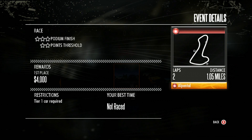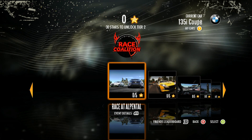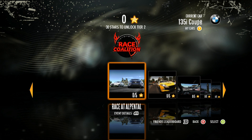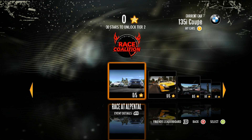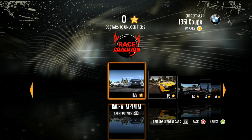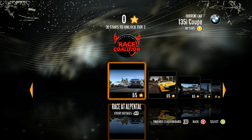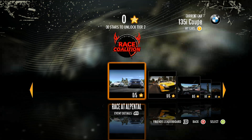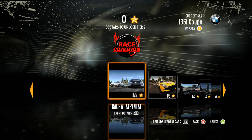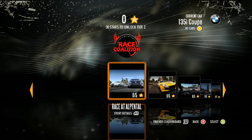At the bottom right you'll see the name of the race track, which is Alpental. Also, before the race picture you'll see zero out of five stars — that represents how many stars you can gain in that race. Once you complete it and earn all stars it will show five out of five, meaning you don't need to replay it. If you only get two out of five, you should probably race again to get the full five. The race is called Race at Alpental.